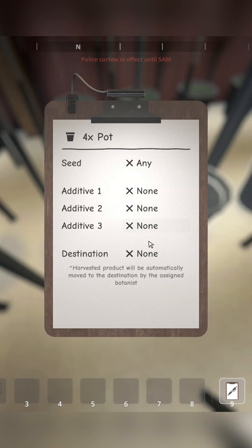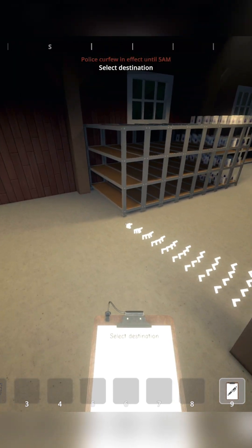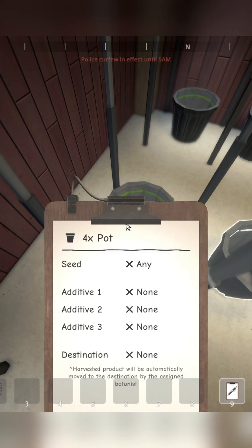Assign a storage shelf so that harvested nugs can be stored for your handlers. Congratulations, you've automated your botanist!